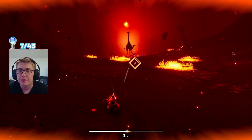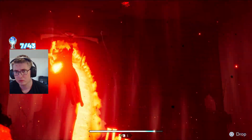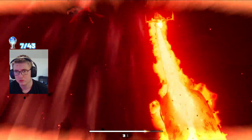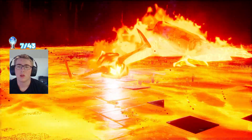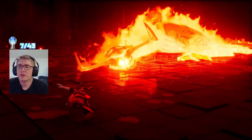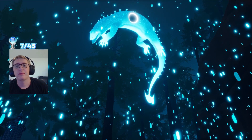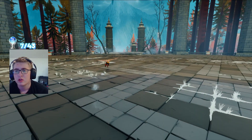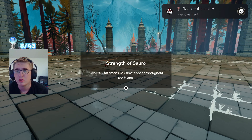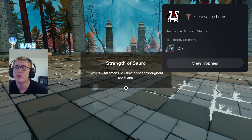As we move on to the next area, we have to fight this giant giraffe thing. This boss is part of the Cleanse the Lizard trophy, and after we defeat the boss, we get the trophy. Powerful talismans will now appear throughout the island, and we get the Cleanse the Lizard trophy as well.